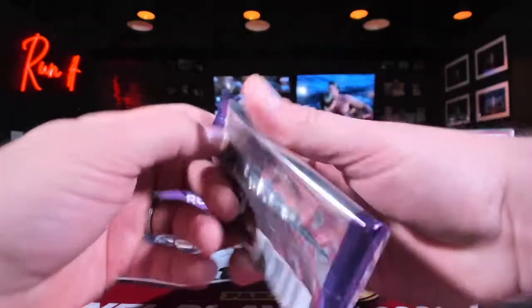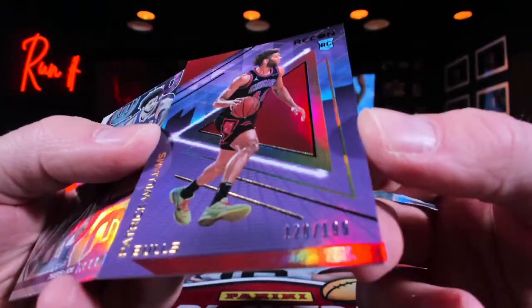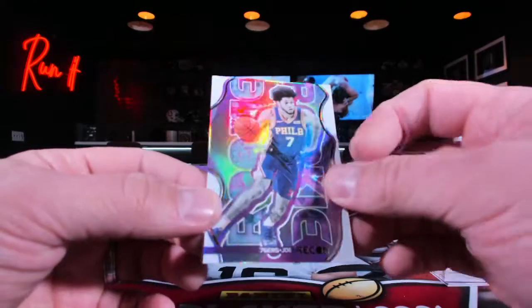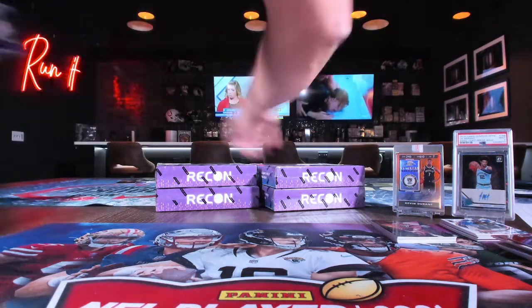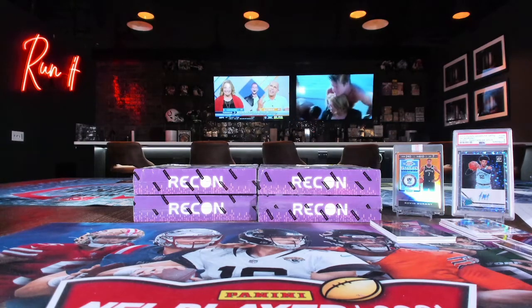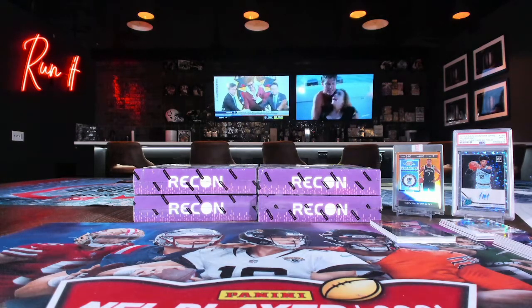Another little Danny bird — last pack in here, we got four boxes left. Isaiah Joe — is he coming back for revenge? Patrick Williams giving you a scare at the top, 128 out of 199 for the Bulls. Then you got Isaiah Joe — not numbered. Four boxes to go. Joel Embiid 196 out of a 199 — he's calling his shots!